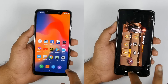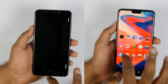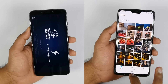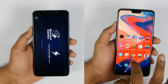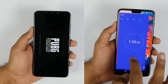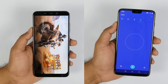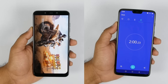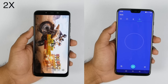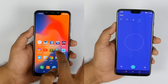OnePlus 6 finished the round at 1 minute and 36 seconds, and Poco has also finished at 1 minute and 42 seconds, moving on to the memory management round just like OnePlus 6. PUBG is reloading on the Poco F1 whereas OnePlus 6 is keeping almost all the applications in memory. OnePlus 6 even finished the memory management round with a total time of 2 minutes, whereas Poco F1 is still loading PUBG.